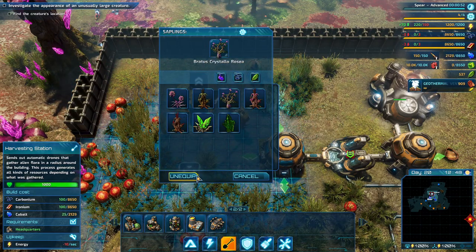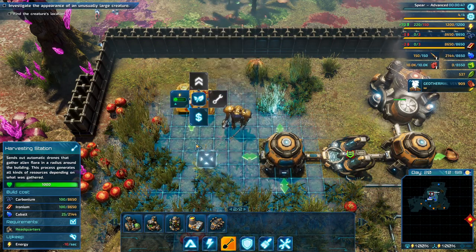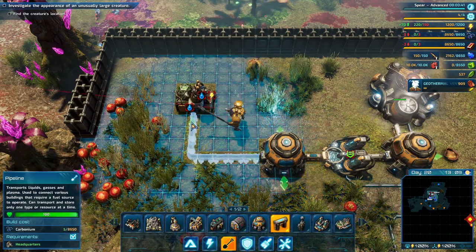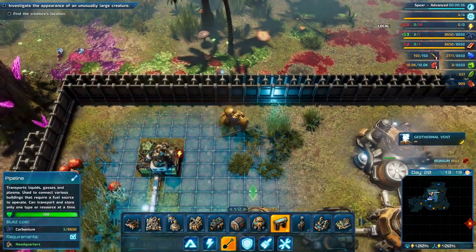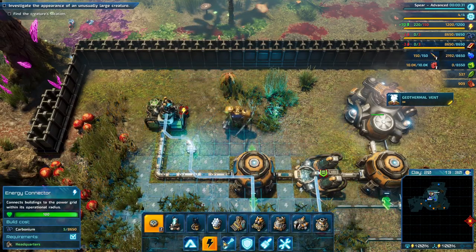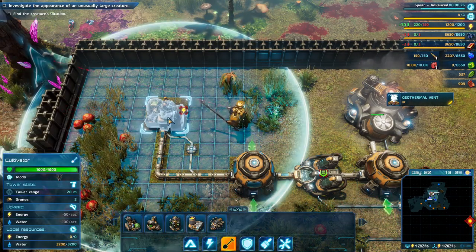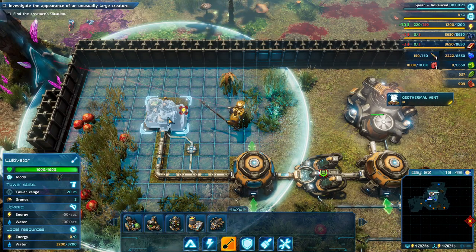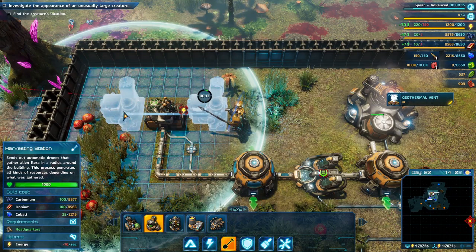Let's equip that one. Bronze three. Warning - hostile creatures are coming from a nearby nest; we should go there and clear it out.